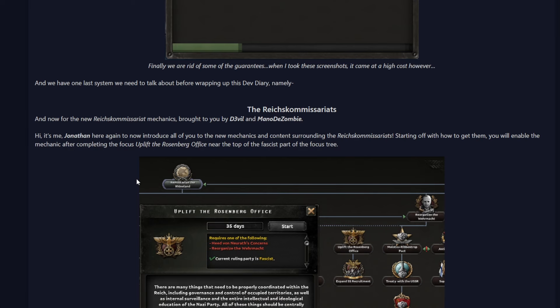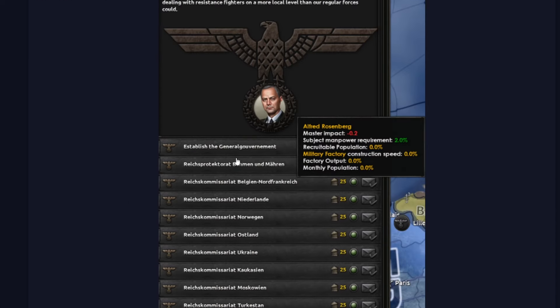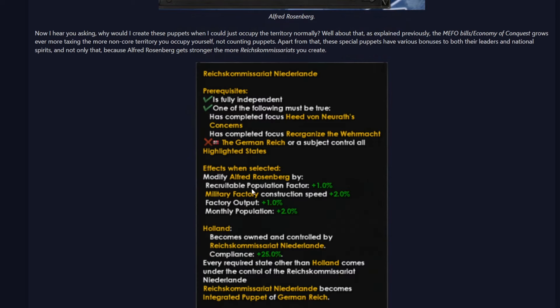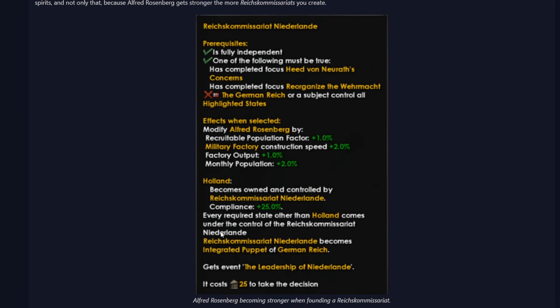The last one: the Reich Commissariats, or the puppeting mechanics. Doing this focus will allow for special subject states and administrative divisions in conquered territories, basically giving you these and protectorates. There are quite a few of them — reducible population from them, compliance based on that, leadership. It looks like they won't be straight-up puppets with their own cores, because they are going to have some sort of compliance issue. So they would probably be like a colony state or something like that in the new countries.